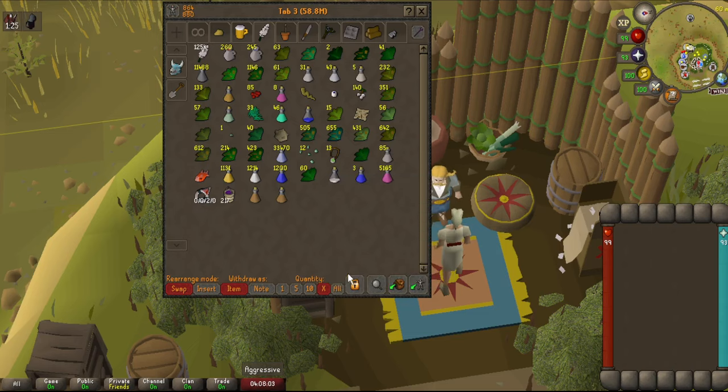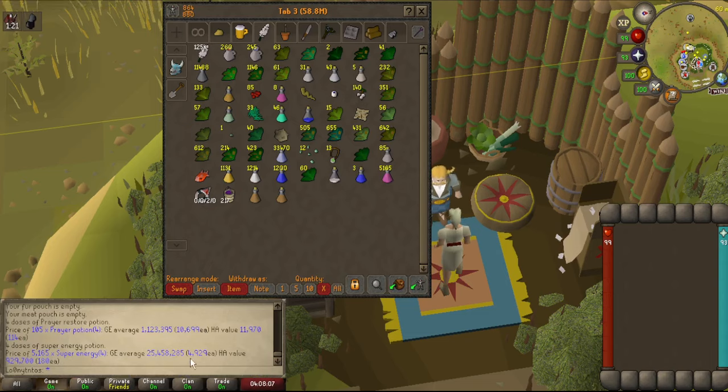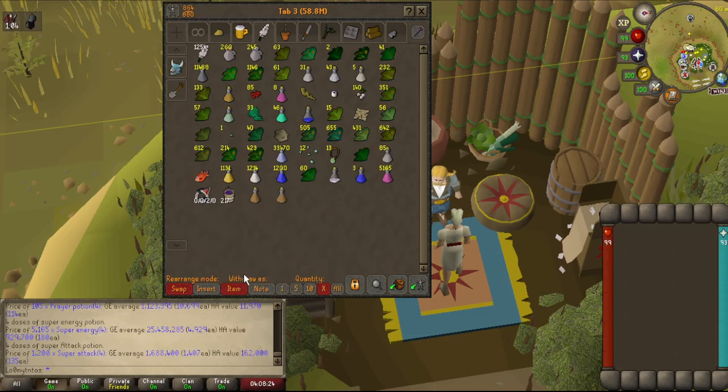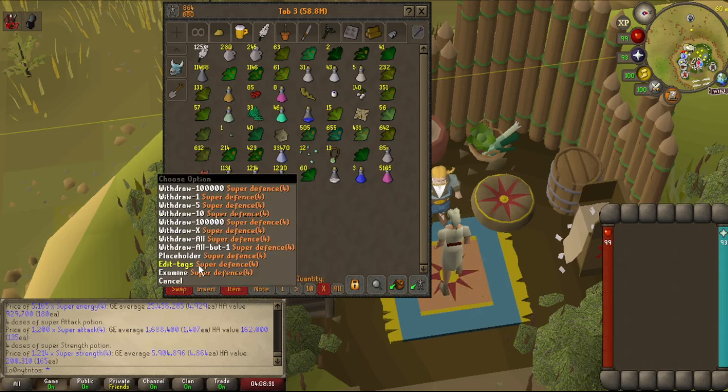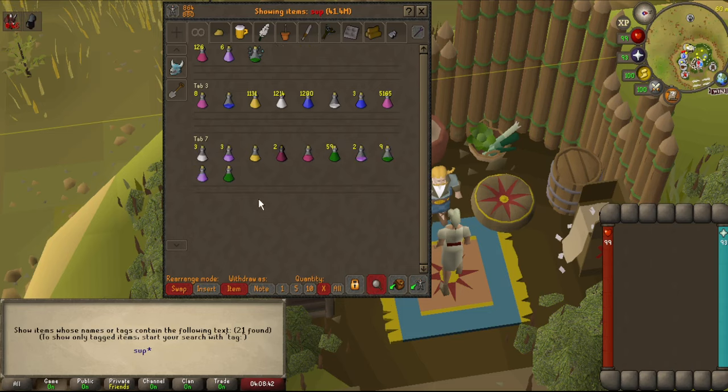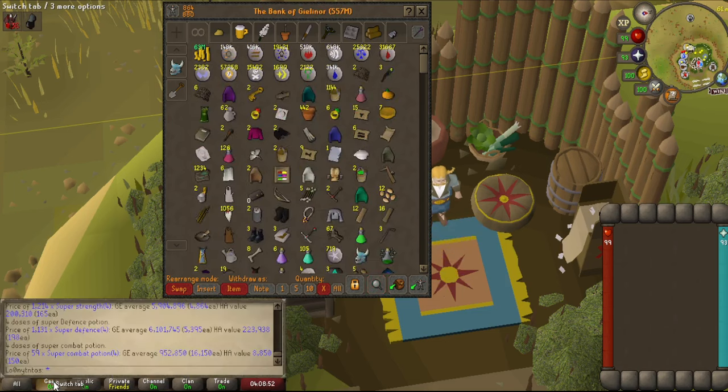These super energies, I think, are going down, which is surprising actually. How much is one of these? Almost 5,000 — over 5,000. Jeez. Do I have a super combat? Let me see. Super combats are 16,000. So it's a little crazy out here right now.